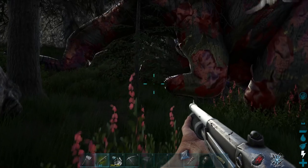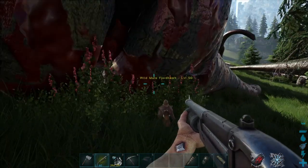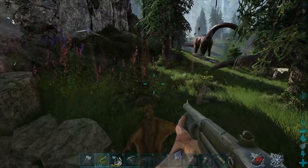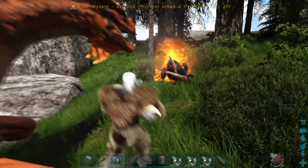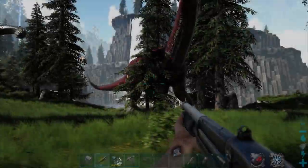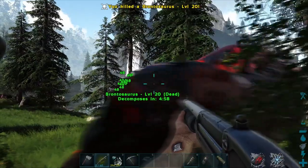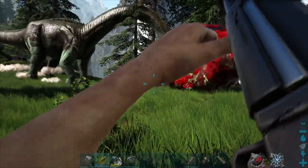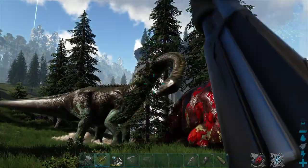To tame a fjordhawk, you need to feed it the bodies of dead creatures. The bodies need to be creatures that you've either killed by your own hand. If you're using a tame to kill creatures, you actually need to make sure that you're unmounted before the fjordhawk eats the dead body. It was originally thought that creatures with the highest drag weight or larger creatures would give the best effectiveness when taming a fjordhawk, but this hasn't been found to be true.